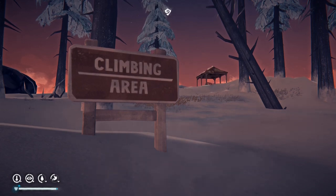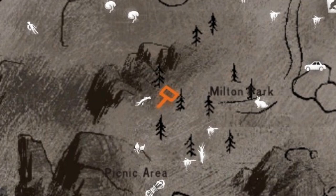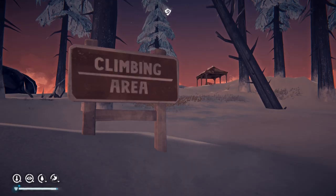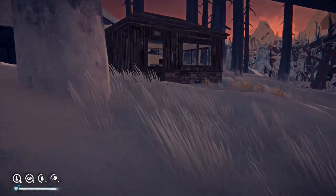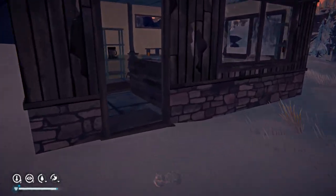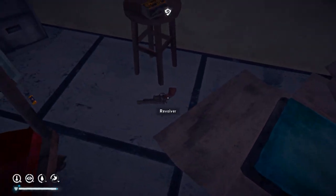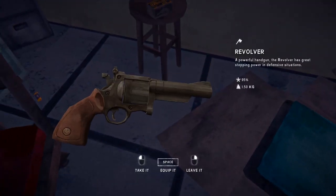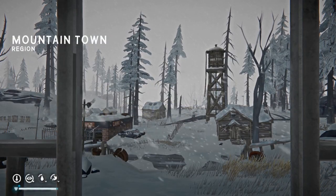Okay, we have eight possible locations here where guns can spawn — revolvers in this case. This is Molten Park office, just below the picnic area. Better safe than sorry — there we go.